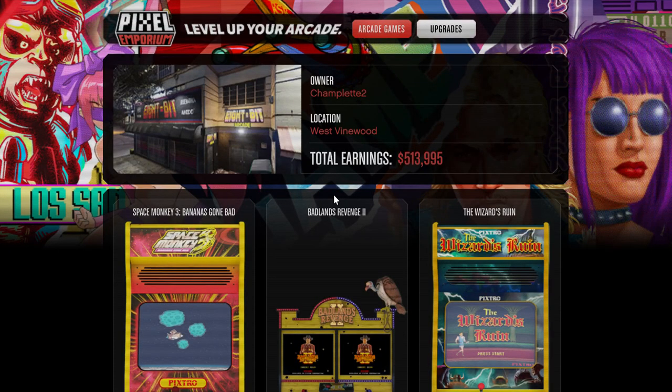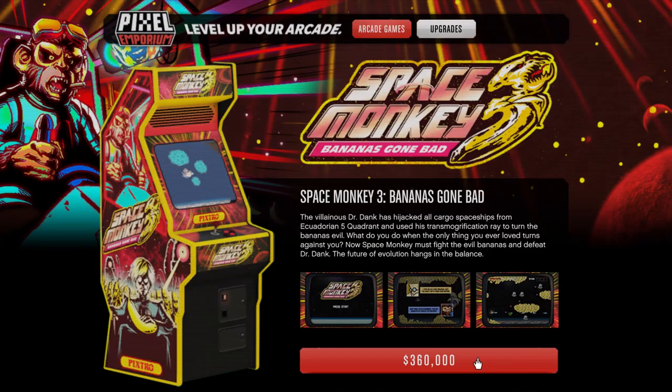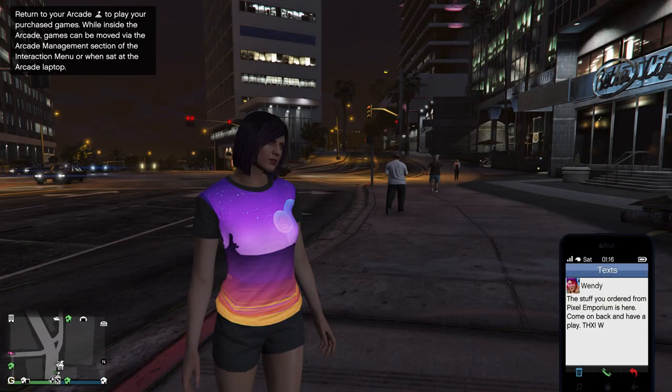When you purchase an arcade game from Pixel Emporium, it'll take a few minutes to be delivered. I learned the hard way, after waiting like 20 minutes for one to show up, that they don't deliver them if you're inside the arcade. You'll have to exit the building so the delivery can take place. I'm not 100% sure that the same holds true for the arcade basement, but I think it does. You'll get a notice like this on your screen and a text from Wendy when your order has been delivered.